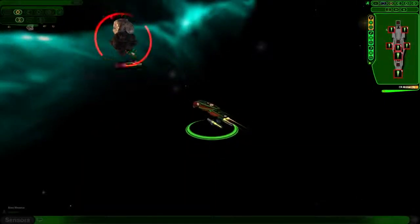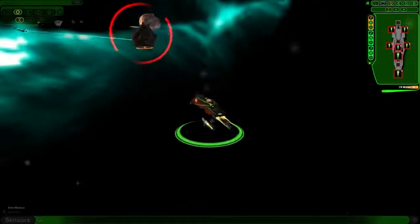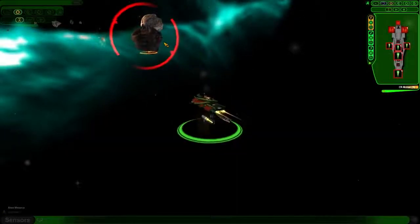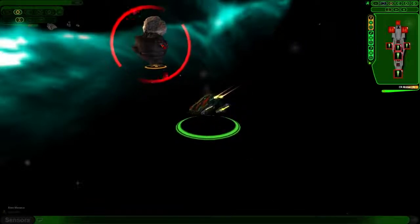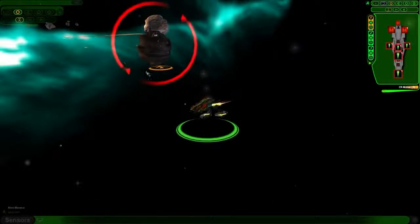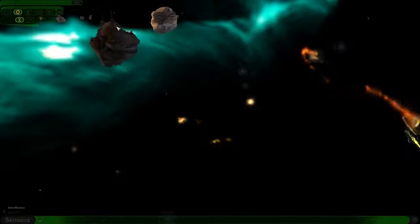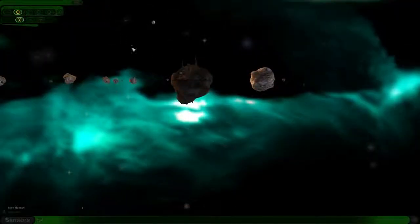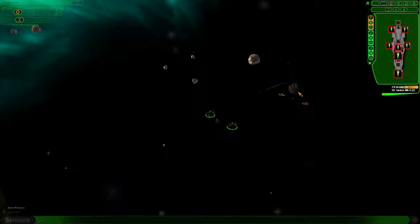Maybe I need to try and board it or something like that. I know what could help - plasma cannons or missiles, the big ones. Maybe those could help because I could fire them from a distance and I won't have to come close to the planet. I might do that. For now it's good to know that we're losing.